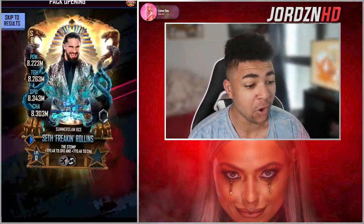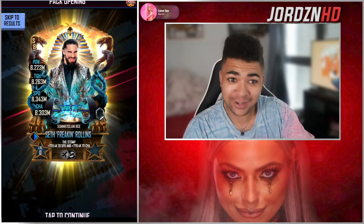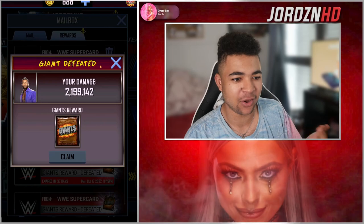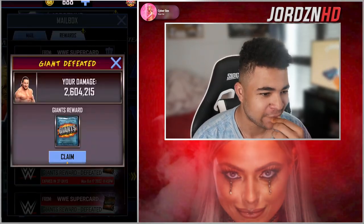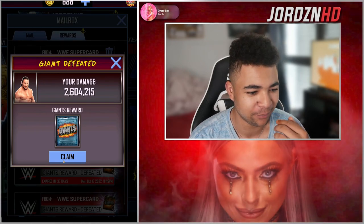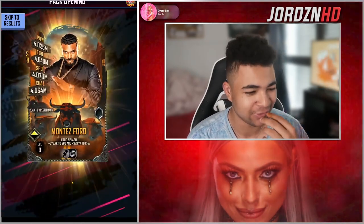I got BC from a bronze pack — Rollins! What's my luck? Let me know if your luck is this good in the comments. Two boys, 6 on a blue pack — I doubt I'll get a BC from this. If I do, it'd be rigged, surely. Okay good, my luck has to run out at some point — this is crazy.